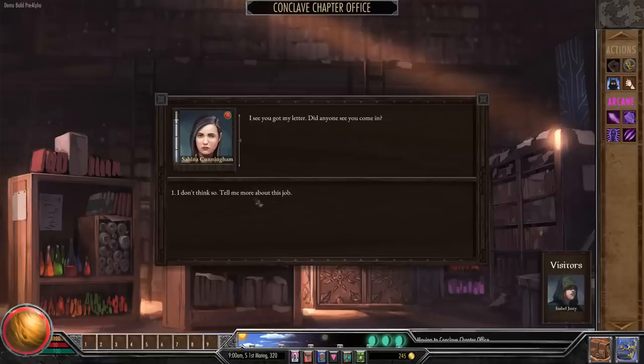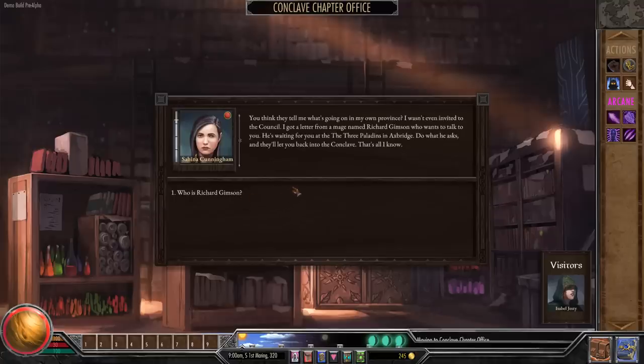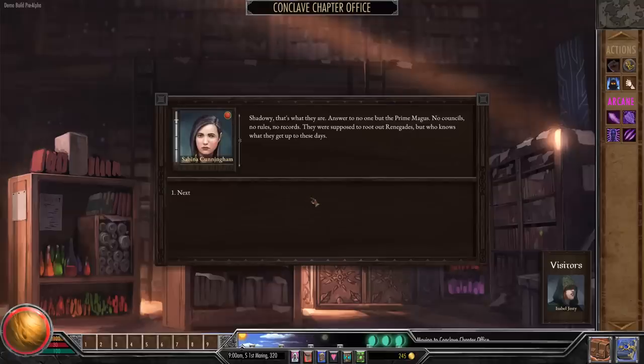We talk to the chapter master. She got a letter from a mage named Richard Kimson who wants to talk to us — he's waiting at the Three Paladins in Axe Bridge. Do what he asks and he'll let us back into the conclave. She doesn't know who he is, just that she does what she's told. She suspects he might be one of the Onyx agents — conclave mages never miss a chance to give you all their titles and honorifics, but this guy gave nothing. The Onyx Order is shadowy: they don't answer to anyone but the Prime Magus — no councils, no rules, no records. They were supposed to root out renegades, but who knows what they get up to nowadays.